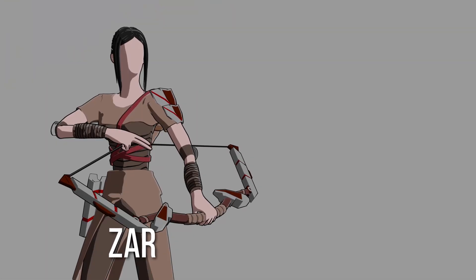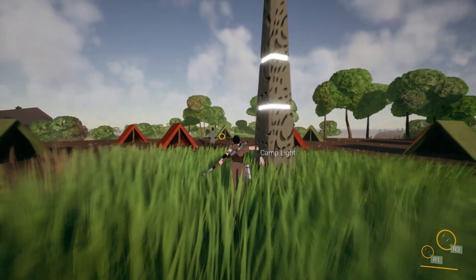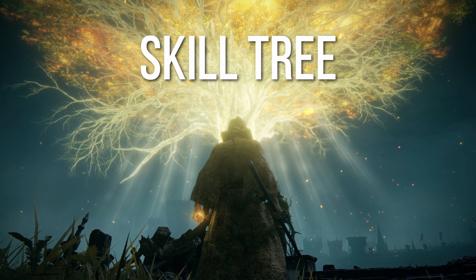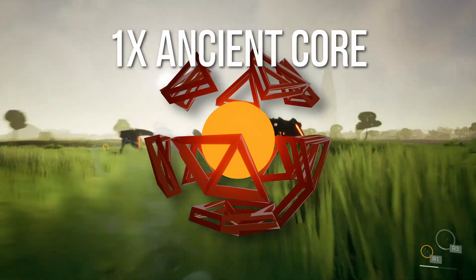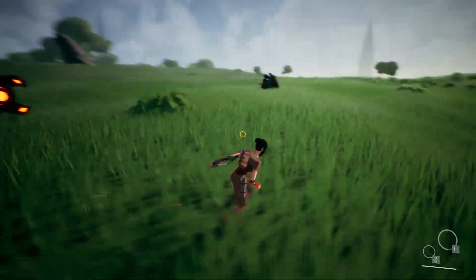Basically, Zar, the protagonist of the game, has somehow obtained a divine core — a personal device used by the creators of these robots — which gives you an ability to interact with these monuments, scan robots nearby, and of course obtain some superhuman abilities. These abilities will be listed in the form of a skill tree, like in all those cool RPGs. To unlock a new skill, the player will need to spend one ancient core, which can be obtained by hacking and then killing machines, and a certain amount of divine energy, gained along with normal energy which you spend to actually use skills.